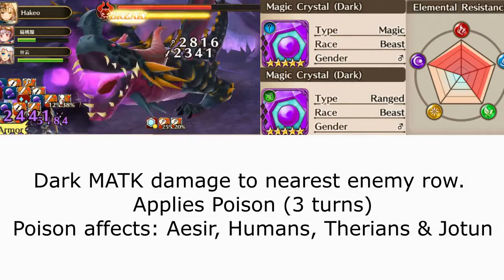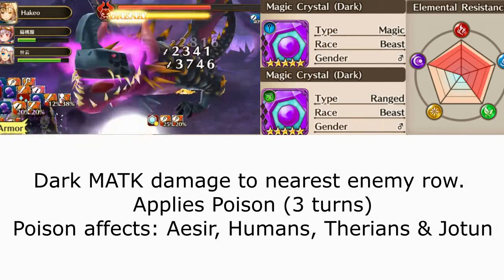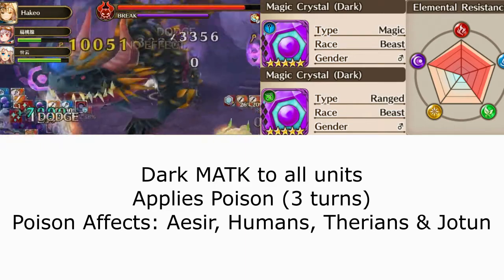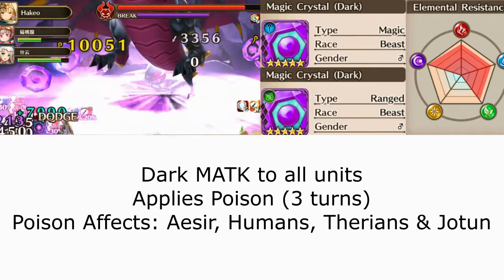Nidhogg has an activated and auto skill. His activated skill deals dark magic attack damage to the nearest enemy row while poisoning all Isers, Humans, Therians, and Yeltuns. His auto skill deals dark magic attack damage to all heroes in the connect as well as poisoning all Isers, Humans, Therians, and Yeltuns.